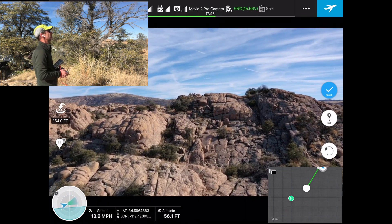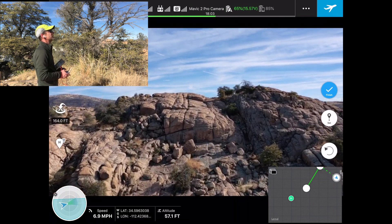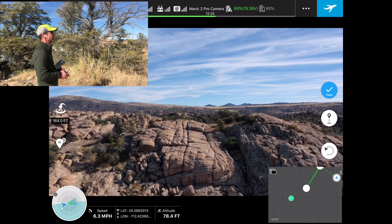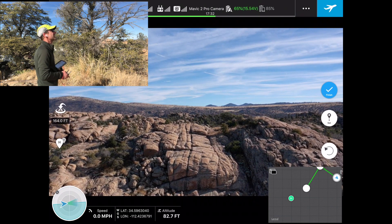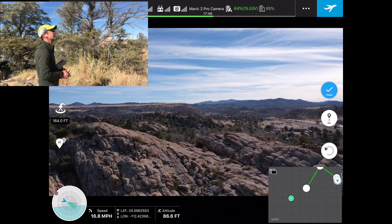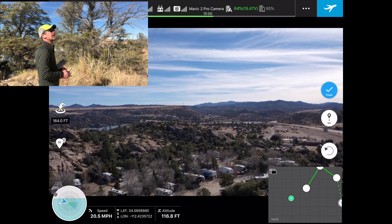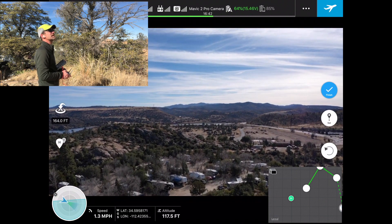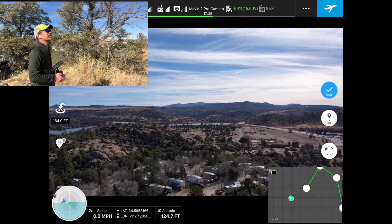Now we're going to fly toward the rock formations here in the dells. I'm going to raise the elevation just a little bit more and set our next waypoint. Then I'm going to increase the drone's altitude. We are setting our waypoints with the drone and with the drone's altitude, so this should be very interesting to see the final product.